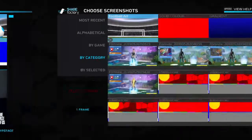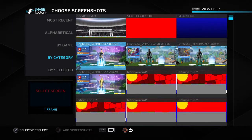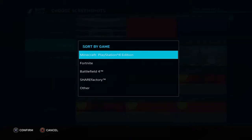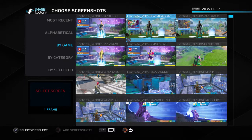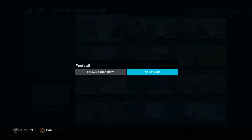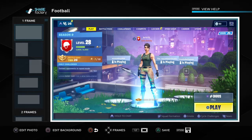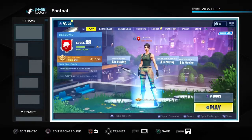I accidentally clicked on accepted on a football team. So you're going to pick a game — whatever game you have, you can do it on. I'm going to pick Fortnite to show you guys, and then add a screenshot.